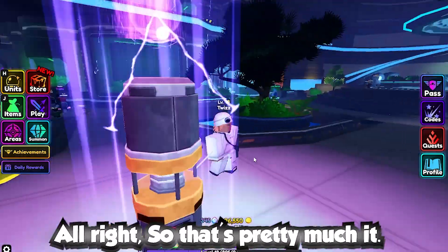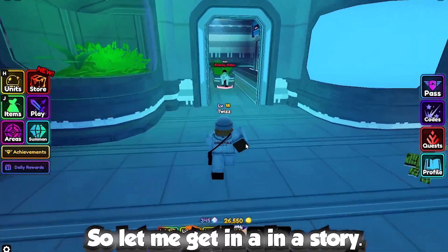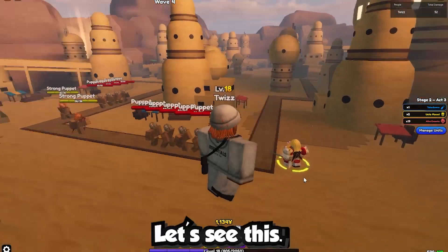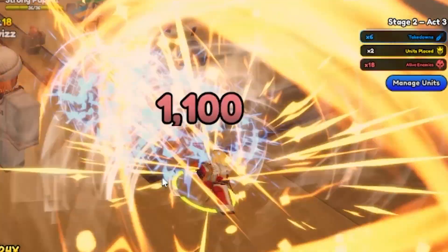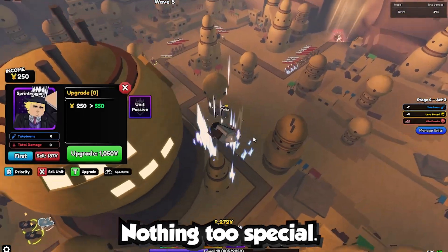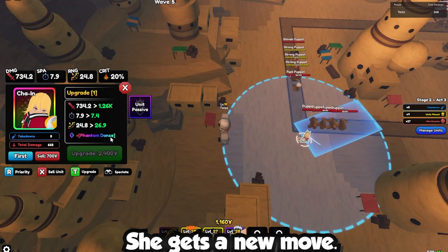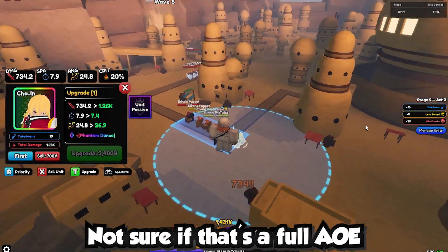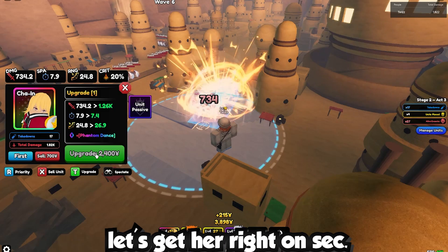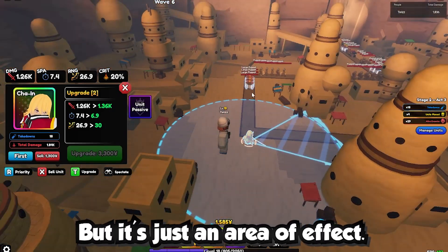Let me showcase the new mythical unit in a story right now. Her basic move looks like a straightforward slash — nothing too special. The next upgrade gives her a new move called Phantom Dance. I'm not sure if it's a full AoE, but after upgrading it's a straight area-of-effect attack — not a full AoE but still solid.